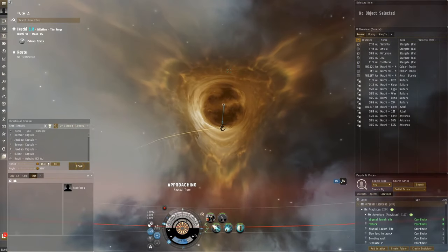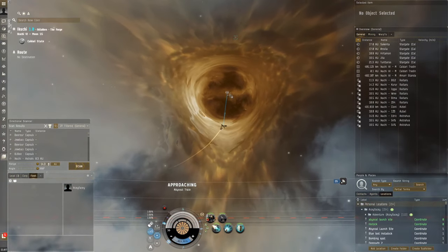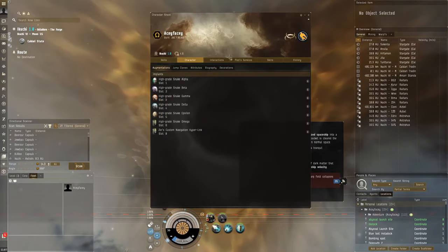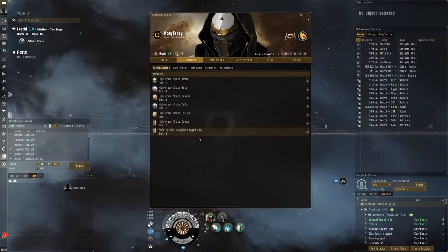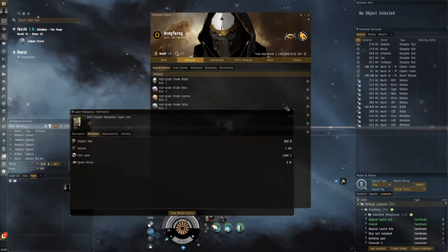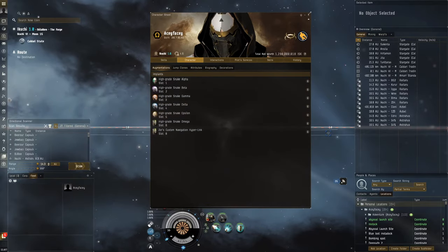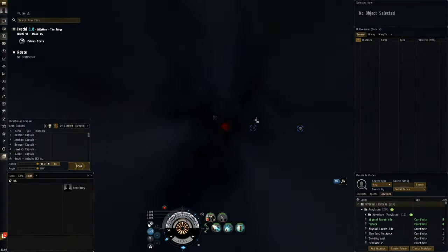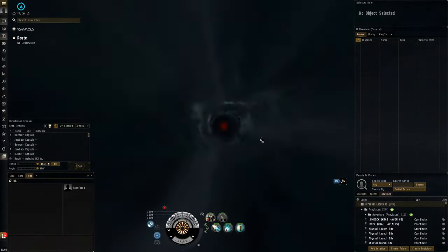Look we're going so fast - it's crazy! I forgot to show you: I'm on the test server so I'm able to get these implants for free. I've got the Snake implants and the Zor's Custom Navigation Hyperlink - it makes me get even more speed. The implants just boost everything to the max. Let's see if we get a tachyon cloud straight away.